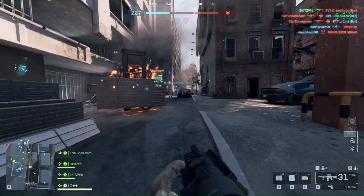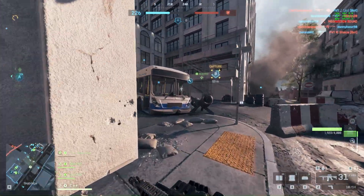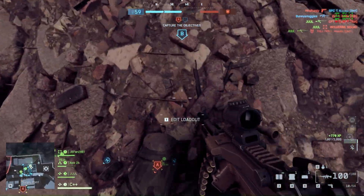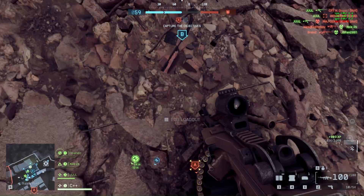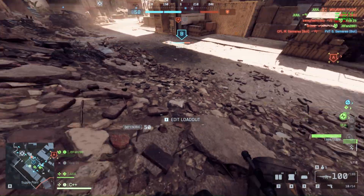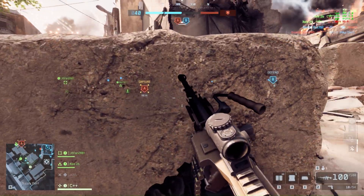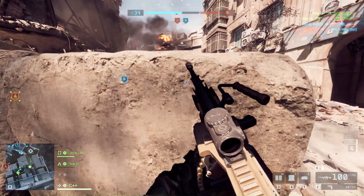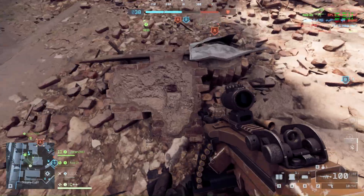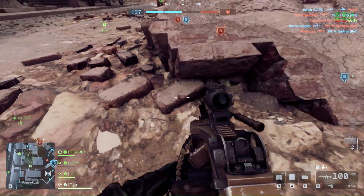DICE seems to be utilizing a cube map reflection probe system in the game, because the large level geometry doesn't pop out when it leaves the camera's view frustum. However, the A770 can run overkill textures, which almost doubles VRAM usage and gives incredibly high texture resolution on everything in the environment. I think a lot of this texture detail is kind of wasted considering you're not looking at piles of concrete rubble, leaves, or rocks during normal gameplay — but the fact that the detail is there is very cool.